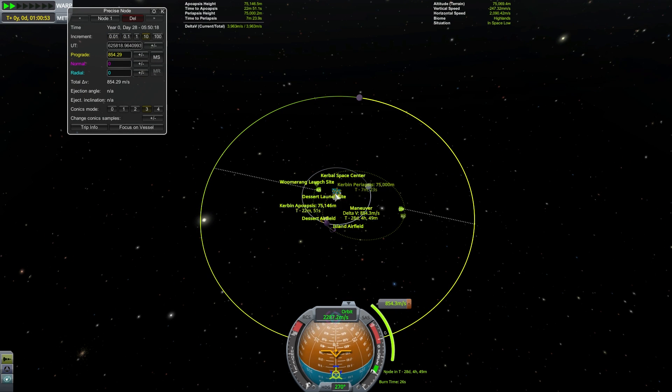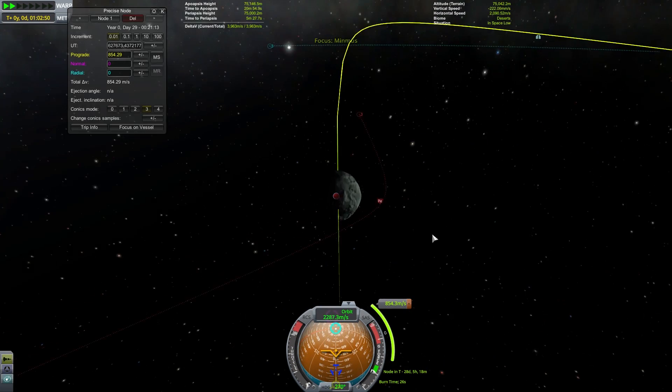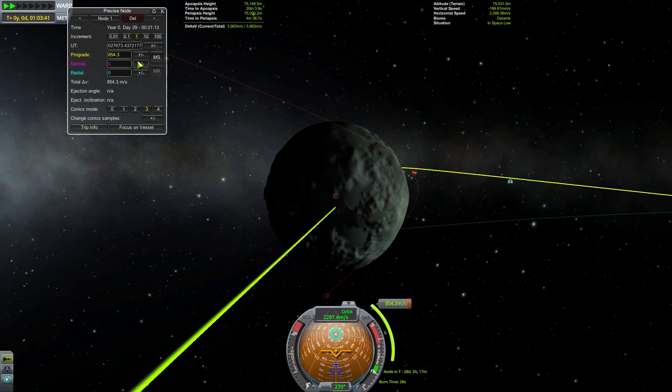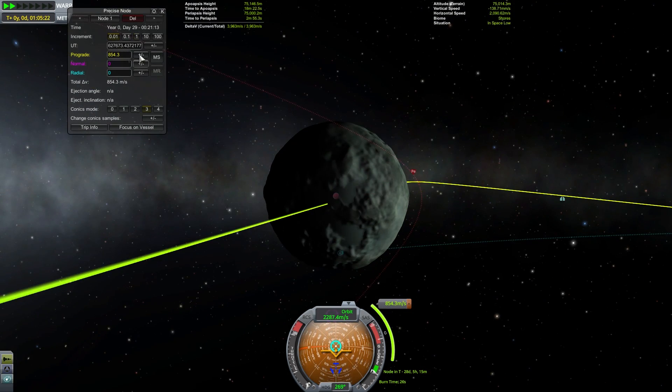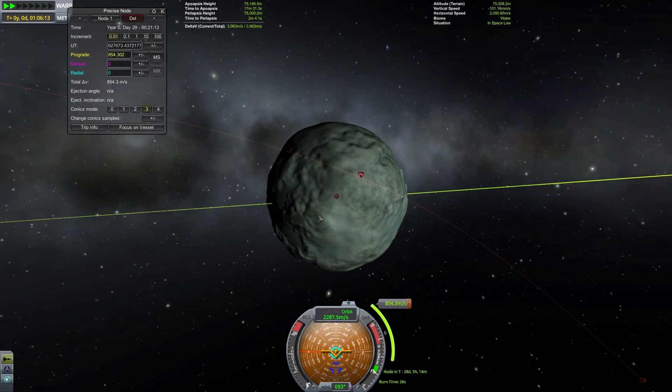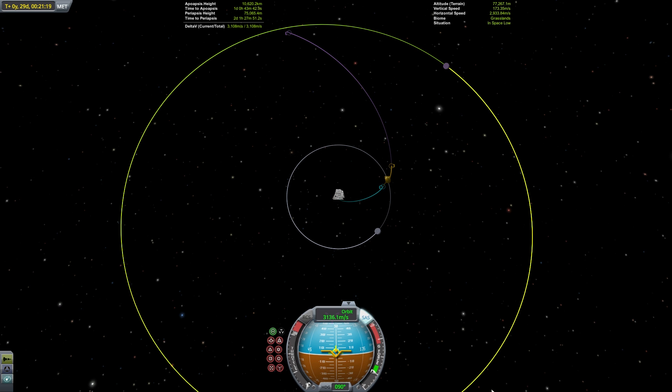After we've plotted a rendezvous that actually goes through Minmus's SOI, we can optionally make some fine corrections to try to give us a low approach of Minmus. We're going to be doing a very small correction burn after passing by the Mun to get this exact, so this is optional but it will increase your efficiency. It's going to be extremely important that our ejection burn from Kerbin is done as precisely as possible — this is easy with this test craft because it has an extremely high TWR, but handling it with low TWR will be the subject of the next installment in this series.